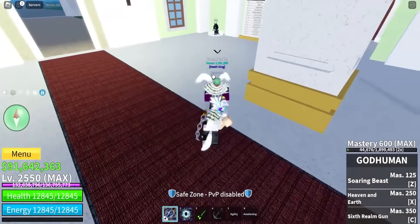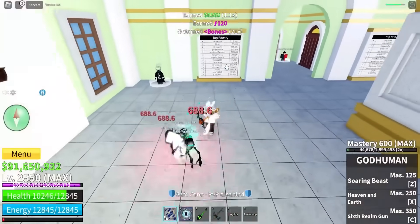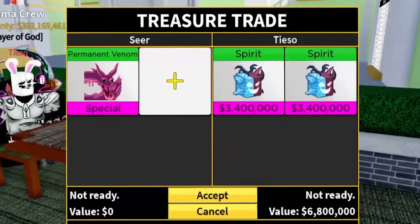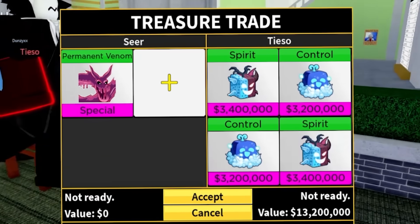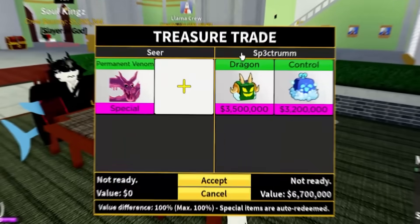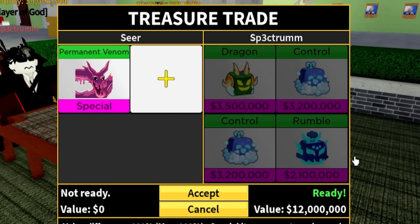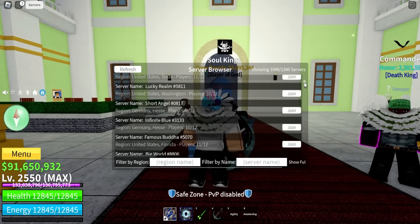There are AFK people right here - they're all AFK. Let's go get the Scourge chest - give me a fruit, please. There are some people: for permanent venom, we got spirits, spirits, and control - not bad, but no leos. Maybe this guy - dragon, control, control, and rumble. I don't know where the leopards are. The next offer is control, doe, rumble, and phoenix - still no leopards.